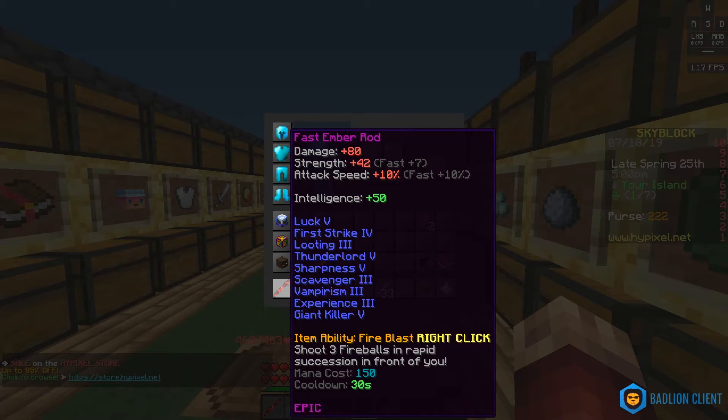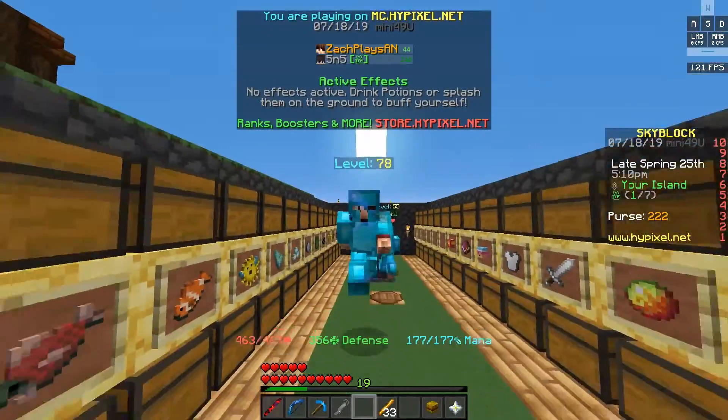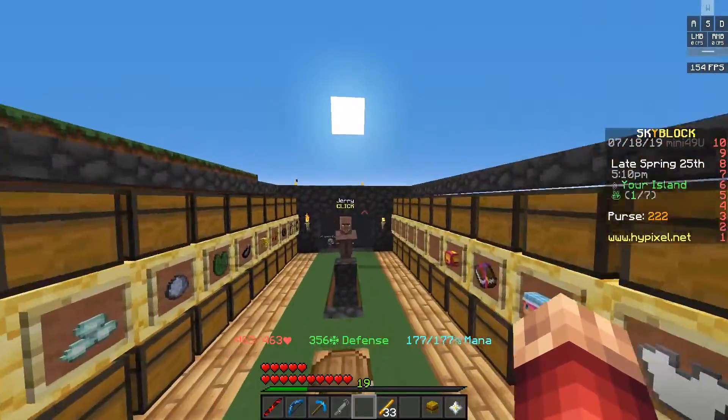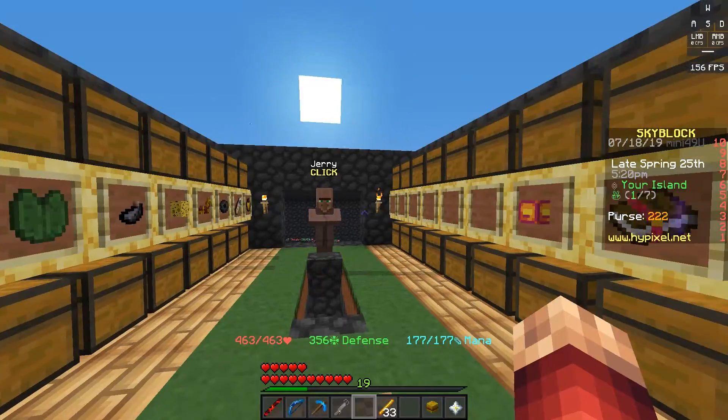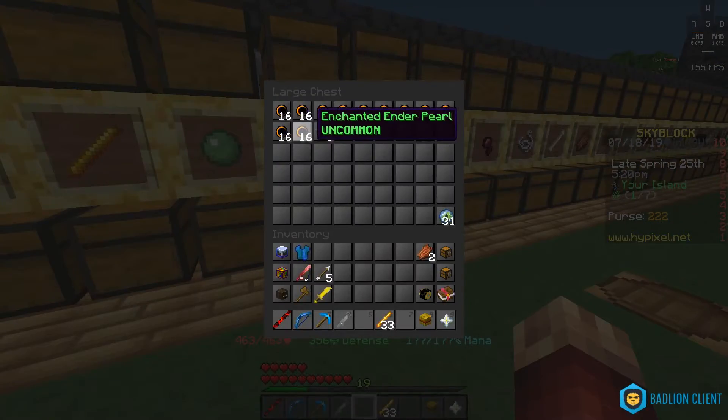Wait, where is it? Am I blind? Do I actually not have knockback on this thing? Giant Killer, Experience, Vampirism, Scavenger, Sharpness, Looting, First Strike, Lucky... I guess I don't have knockback on this thing. But either way I have Punch 2 on this bow, and it hasn't been the end of the world. It just one-hits everything in its path, so I can't really complain.